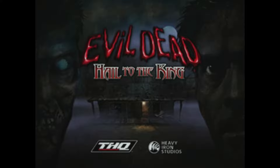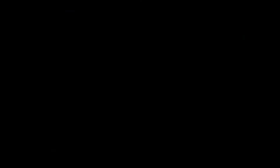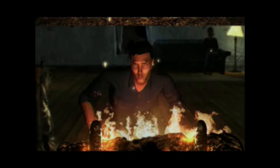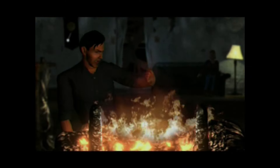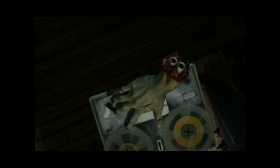Evil Dead: Hail to the King is a survival horror video game developed by Heavy Iron Studios and published by THQ in the year 2000. The game was released for the Dreamcast, PlayStation, and Microsoft Windows, acting as a sequel to the 1992 film Army of Darkness. The game plays like an early Resident Evil game, containing pre-rendered backgrounds, fixed camera angles, and limited ammunition and resources. The player controls the character using the d-pad or analogue stick while interacting with the many elements seen within the environments.